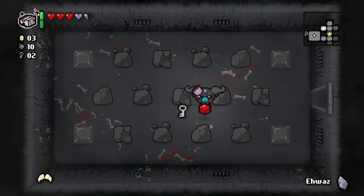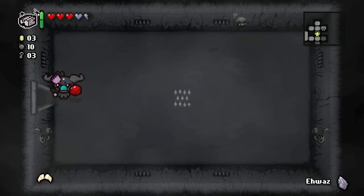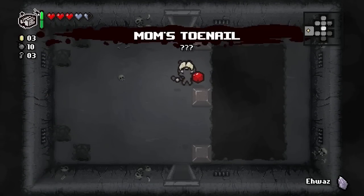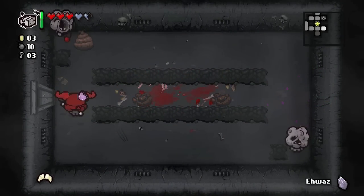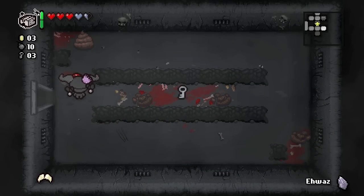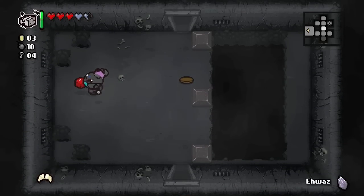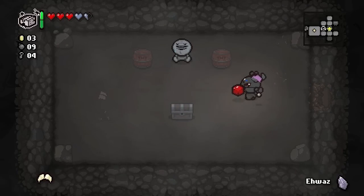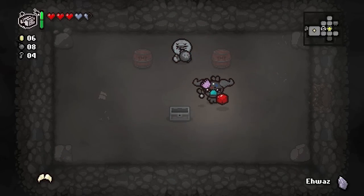We're getting a lot of keys now. We're still looking for the item room and the boss. We got plenty of bombs - we could look for the secret room, which might be right here. And it is! Just some money in the chest.